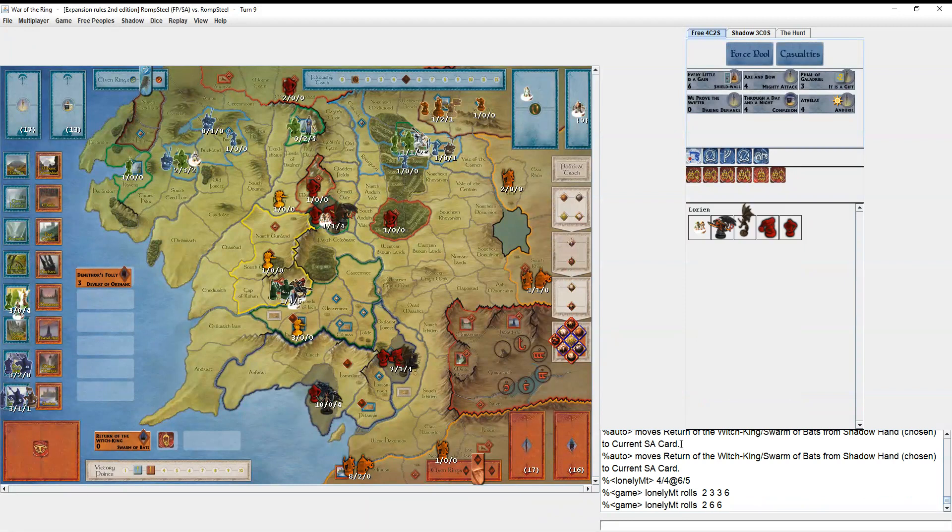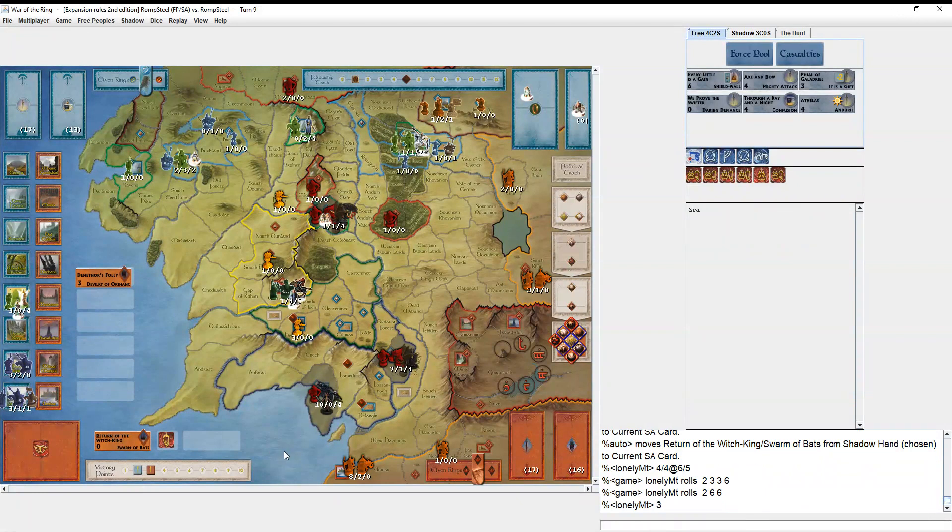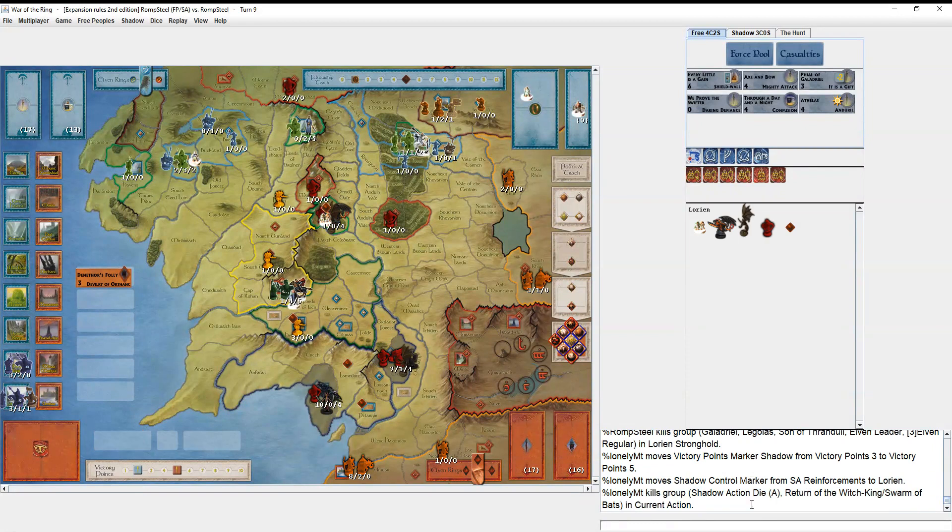The Balrog only adds two combat dice but three leadership — that's why he's rolling four dice. He rolls three sixes, which is frustrating. I was thinking about playing a card to hang on, but it doesn't matter because Swarm of Bats would have canceled it anyway. I only roll two hits — if I'd rolled a third hit, which is pretty likely, I would have killed them. That's just how the game goes sometimes.